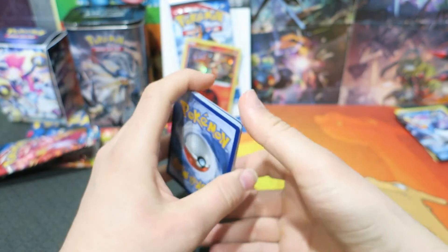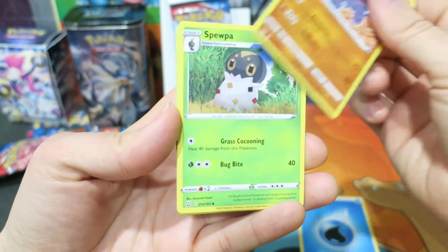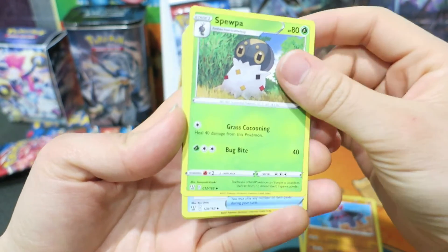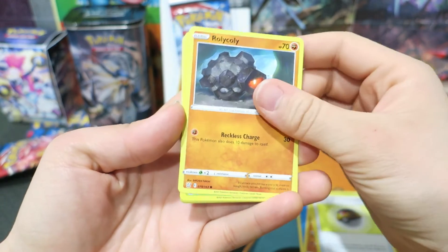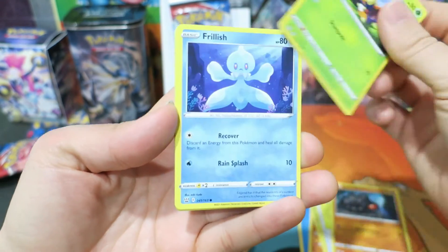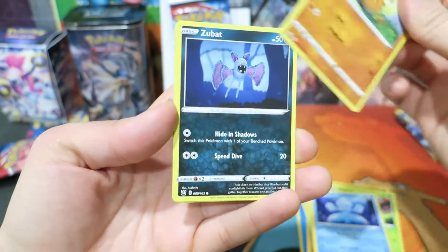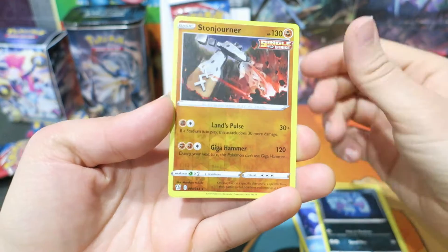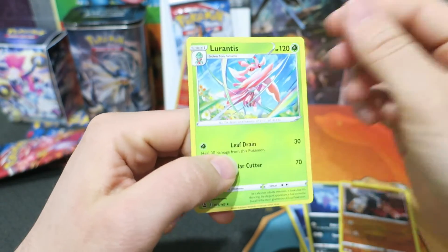We're going to kick things off with a Water Energy. Next we have a Gliscor, a Snom, and a Level Ball — that's awesome, a great staple to have. We have a Rolycoly, a Blipbug, another Frillish, a Cubone, a Zubat. The reverse holo is a Stone Journal — that's awesome. We're going to finish things off with a rare Lurantis.